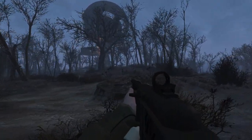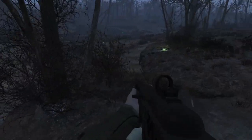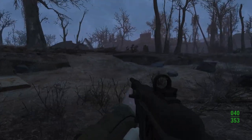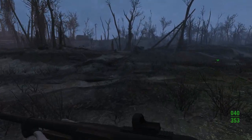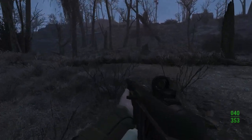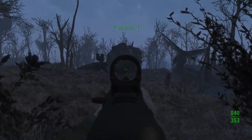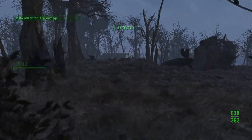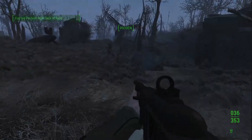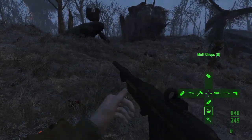Sometimes the bloat flies engage the Raiders over here, and when that happens it's a pretty good time because they'll soften each other up - no matter who wins. Usually it's the Raiders, but with this mod in place you never know. Blood flies are so damn dangerous. Aim for the left head. Aim for the right head. I'm not gonna try and jinx it, but a lot of times I get some really good drops from these guys.